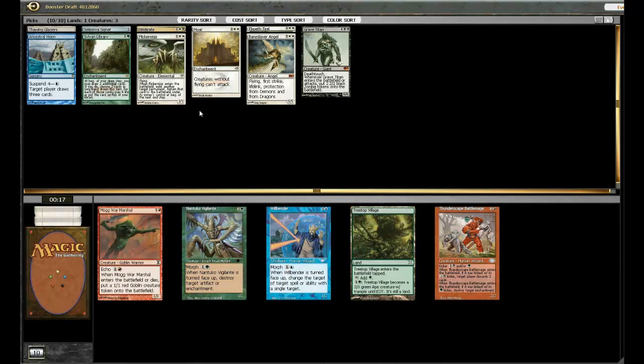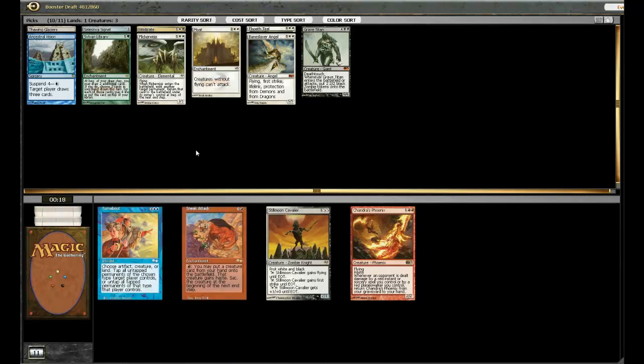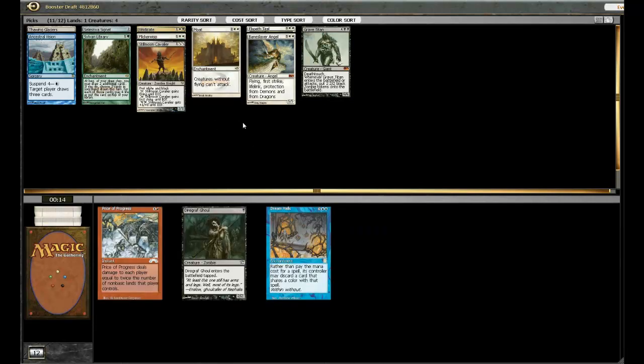Treetop Village — probably not. I don't think I want a Treetop Village in this deck. I'm going to take Naturalize, just because I may want it for the sideboard. I'll hide it for now. I guess we can take Stillmoon Cavalier — it's pretty good against certain decks.